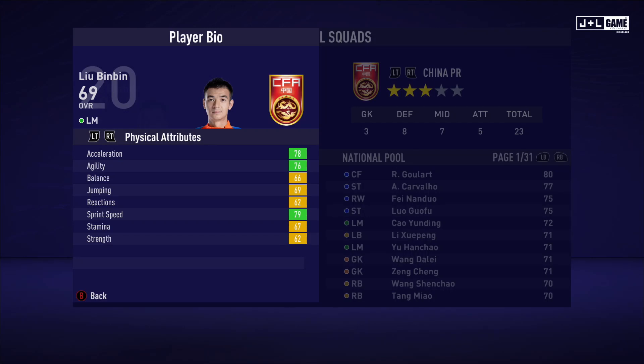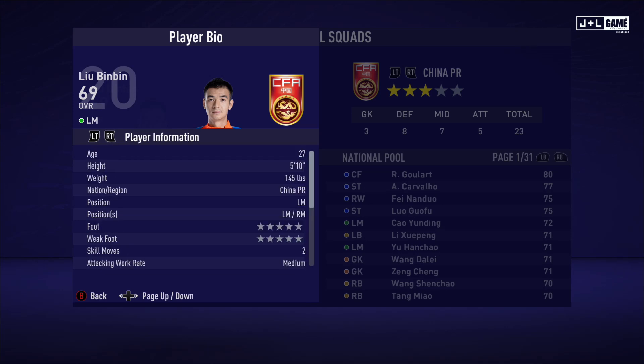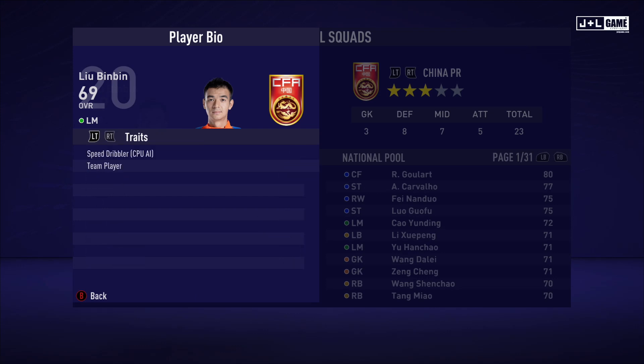Up next we have Lube Bin Bin. His physical attributes are good, mostly yellow and green. His mental attributes are a bit lacking — mostly yellow with one orange and one red stat. His skill attributes also could be better, a bit lacking. Here is his player information and his traits — two traits available.